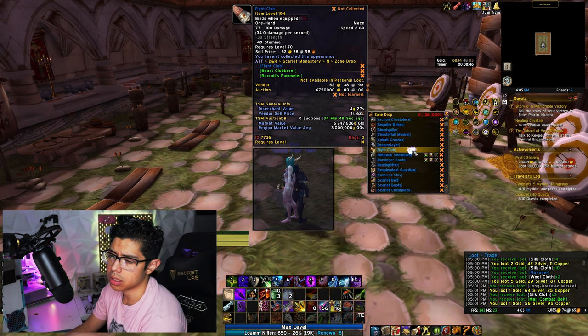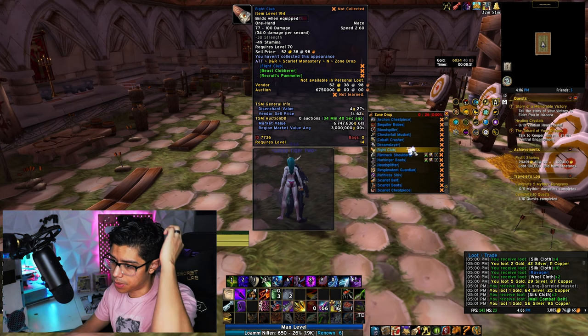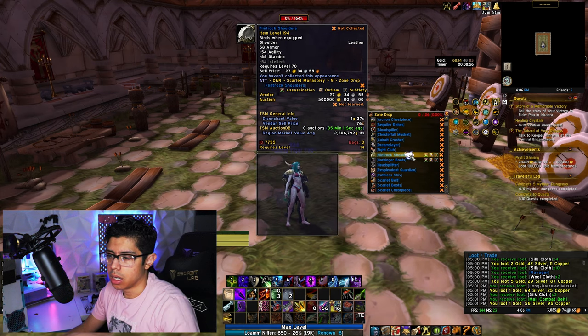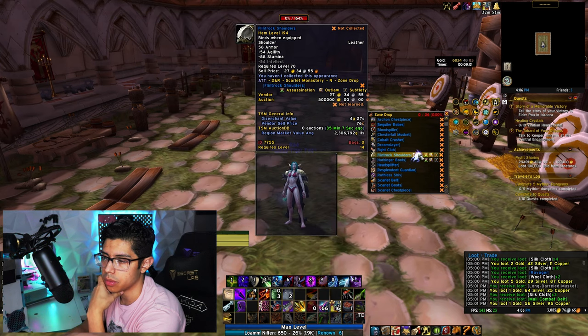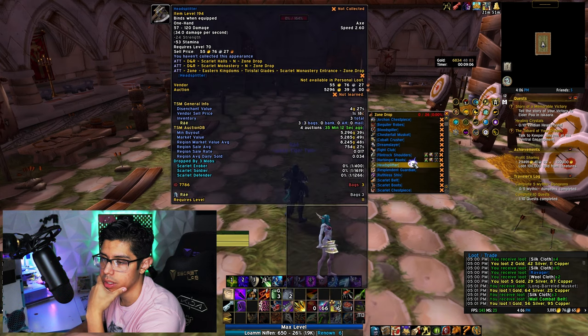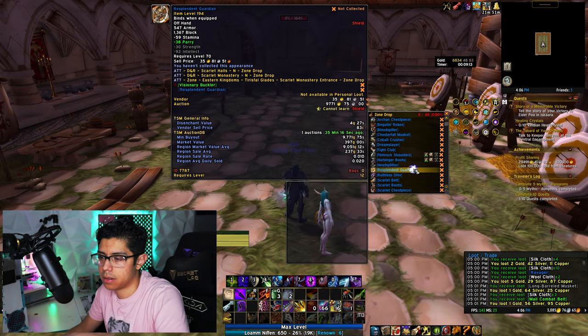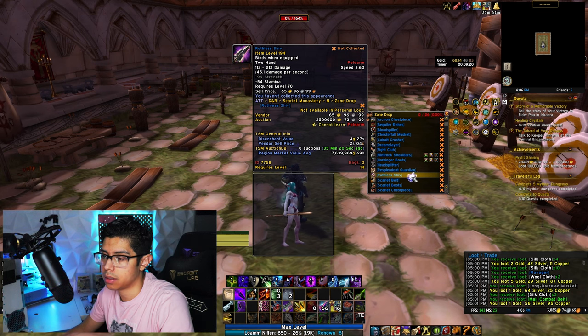It looks like it kind of shares the same sort of loot table as the Mists of Pandaria Scarlet Monastery. Flint Rock Shoulders. Harbinger Boots — the D Shoulders are very rare, not a lot of information on this one. Head Splitter — got three of those. The Resplendent Guardian. Ruthless Shiv — another really rare item, with a market value of around 7.6 million.